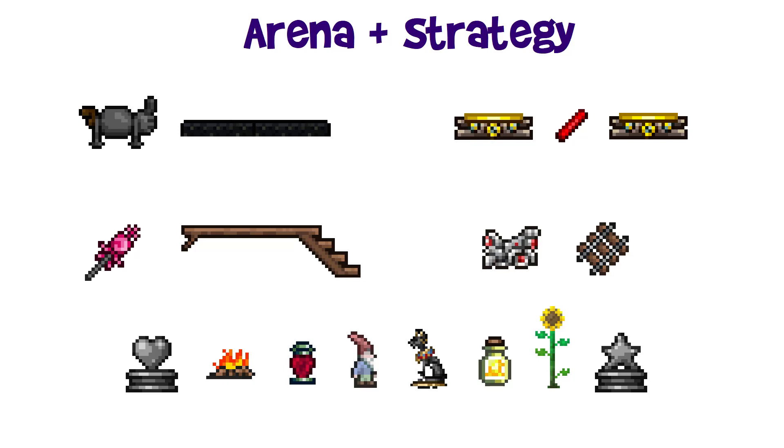She is only immune to the Confused debuff, meaning you can inflict Ichor, Cursed Flames, Venom, Poison, On Fire, Frostburn, and more. As always, include campfires, heart lanterns, a garden gnome, a bast statue, honey pools, and for magic users, one or more stars in a bottle. Sunflowers can help if you have space. You can also wire heart statues to timers, and magic users can wire star statues to timers for extra hearts and mana stars.